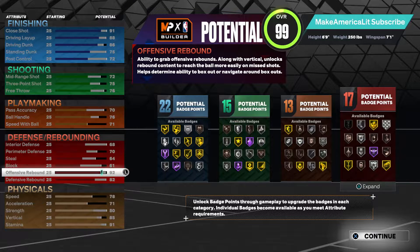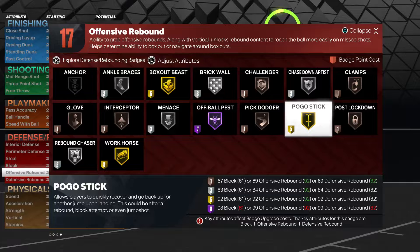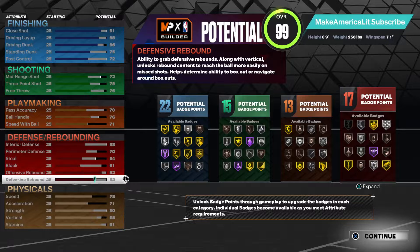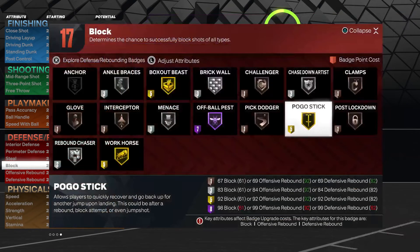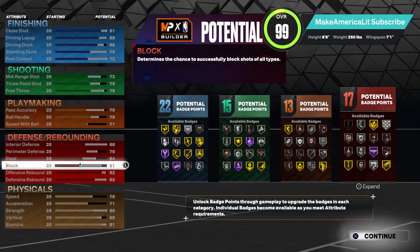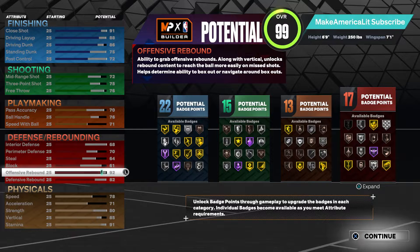The first thing I did was raise offensive rebound to 92. It was the least costly attribute compared to defensive rebound or block, and with a 65 offensive rebound he'd only have bronze pogo stick. Going to 92 offensive rebound earns us gold pogo stick. I also felt that boosting offensive rebound wouldn't change the build archetype name — I wanted to keep the Paolo Banchero name — whereas going to 92 defensive rebound or 92 block might have changed that.